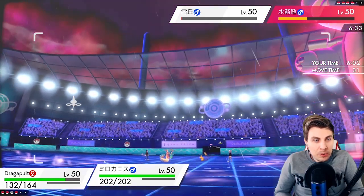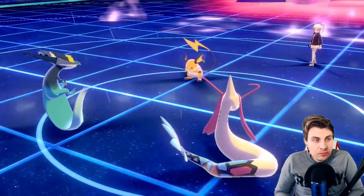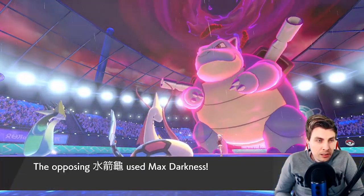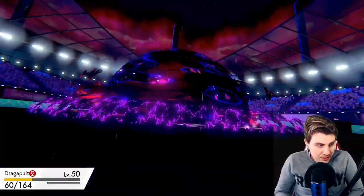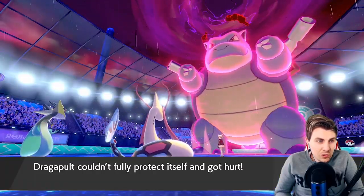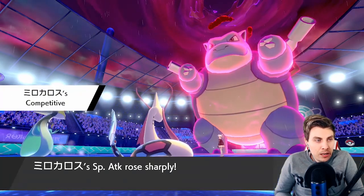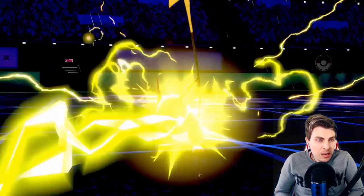We could Protect with Dragapult — I think that's probably the best option. I really want to try and get an Icy Wind off, because that would help us massively — I think we probably outspeed the Blastoise with Dragapult after that. There's the Competitive boost for Milotic — good old Milotic! That boost is going to help us out a bunch. Thunderbolt — okay, we'll take this.